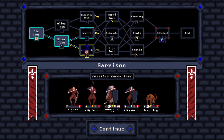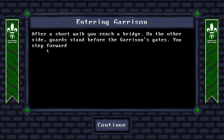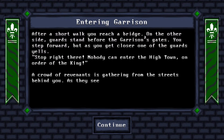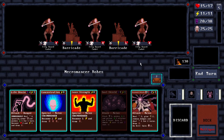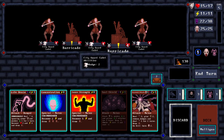Garrison, Burnt Town, Roofs, Cathedral. After a short walk you reach a bridge. On the other side, guards stand before the garrison's gates. You step forward, but as you get closer one of the guards yells: 'Stop right there! Nobody can enter the high town on order of the king!' A crowd of revenants is gathering behind you. As they see this, the guards move back inside the garrison — you have no choice but to rush in. 'Don't let him in! Kill the bastard!' The guard draws their swords. That's a bit nasty. Barricades grant dodge to adjacent enemies — nice.